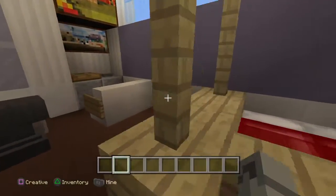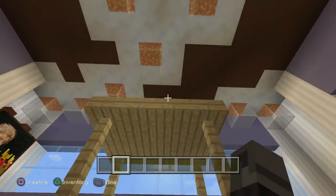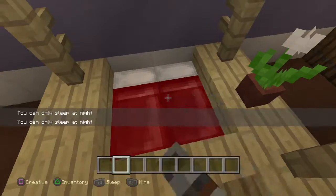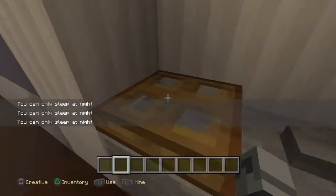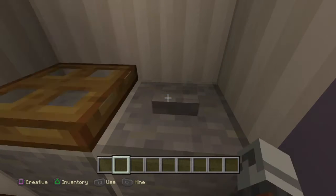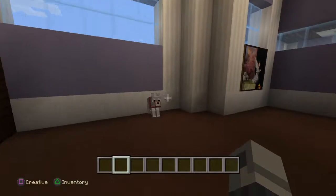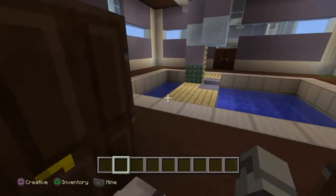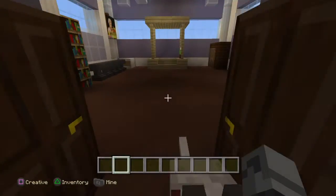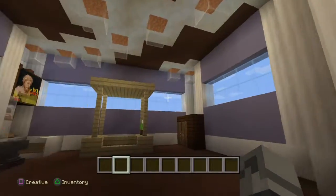Here you have a mirror with a dresser — I used anvils for the dresser because I couldn't figure out anything else to use. This is actually a TV up here; it's confusing but I had nowhere else to put it. I have a little bed here, plant on the side. The TV is right here. You have a computer here — this is the keyboard, this is the mouse, and this is the computer monitor — with a little chair. And we have a dog here named Loom. Couldn't think of another name.